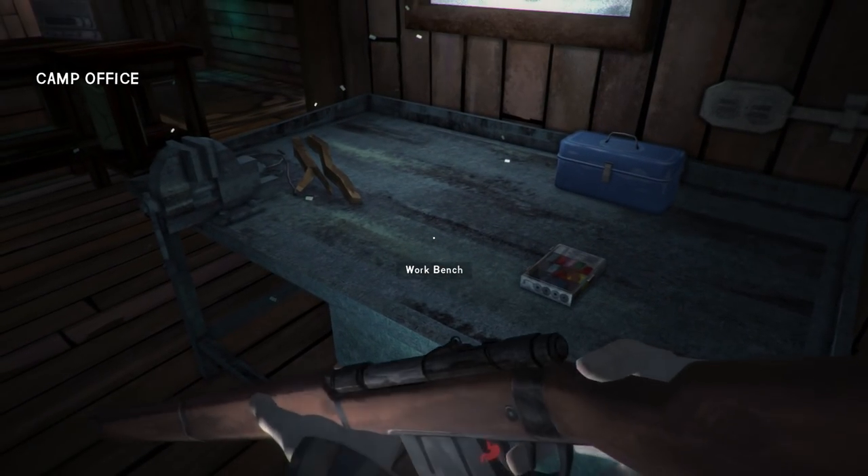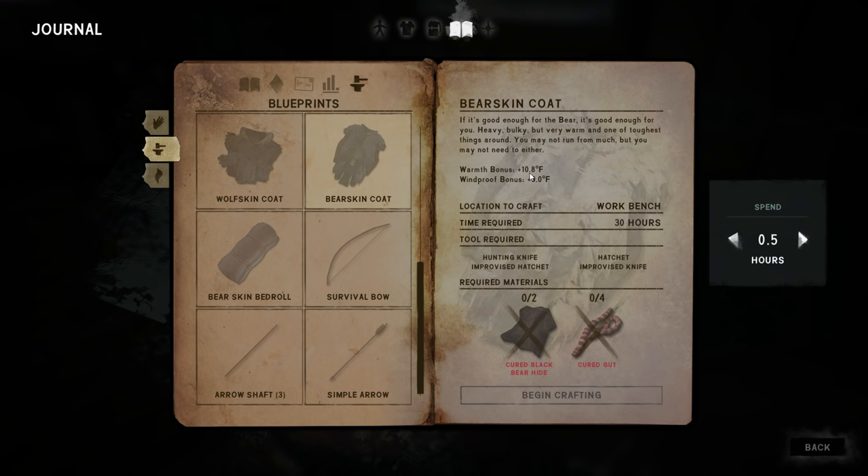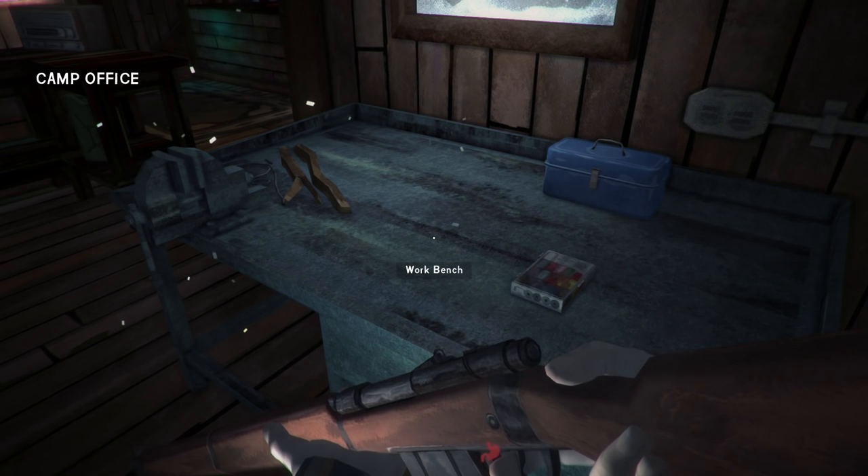Let me show you what I'm looking at here. The wolf skin coat is 7.2 warmth, and the bear skin coat is 10.89 with a weight of 9.0. So about 1.8 degrees of windproof bonus and a 3.6 degree Fahrenheit increase for warmth — not too bad. But what I'd really like is the bear skin bedroll because it's super warm. We'll need five cloth, so we'll just have to scavenge that — tear up some curtains or something.